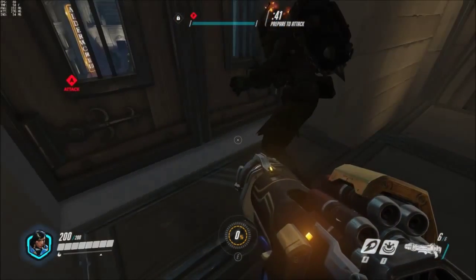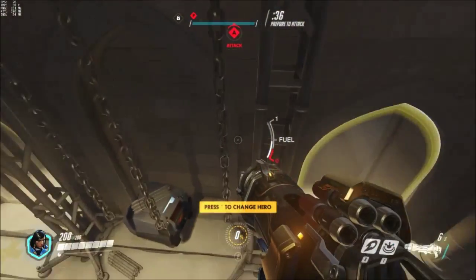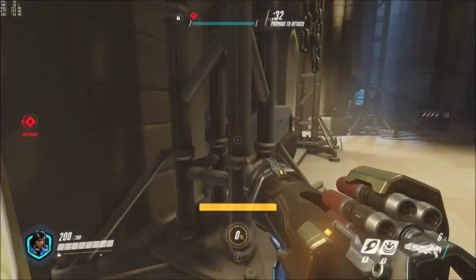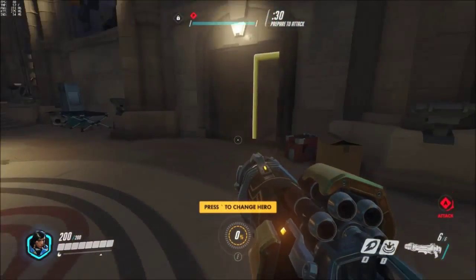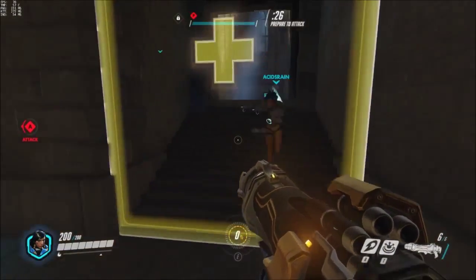Her second ability is called Concussive Blast and is a knockback rocket, and her ulti is called Barrage, which launches a crap ton of missiles towards her reticle. So if you ever hear 'Justice Reigns from Above' from an enemy Pharah, you might want to run.